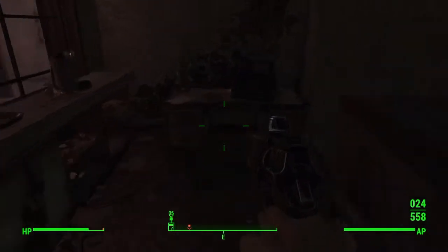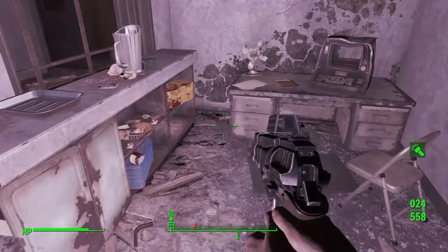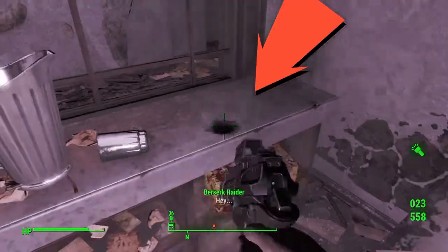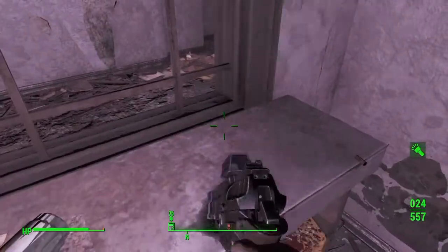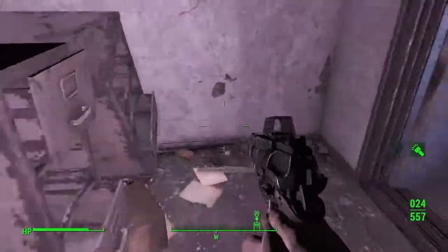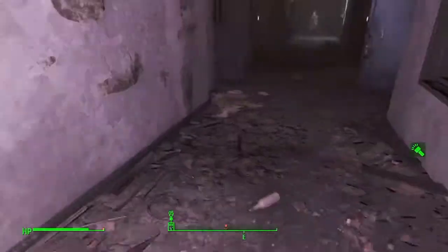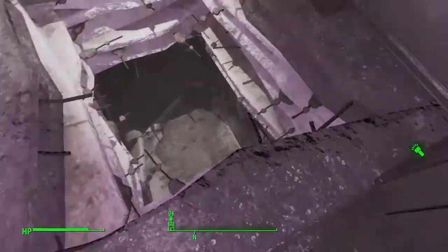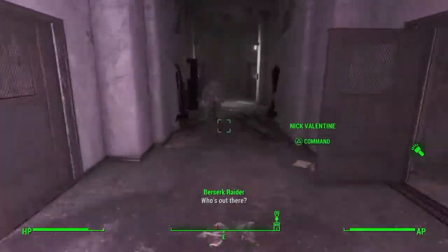When you come in here it's kind of dark so you might want to turn your flashlight on. You'll see this chem box - right above the chem box right there, this is where the syringer gun would be. That's pretty much where you get the gun, but you have to do the quest first. I'm gonna cut to where you start the quest.